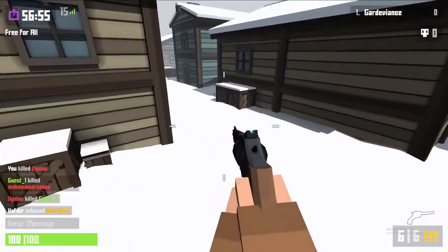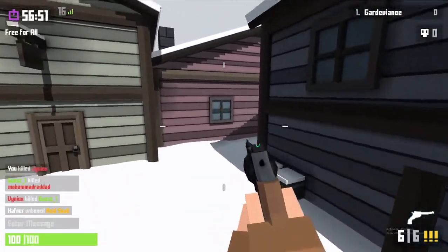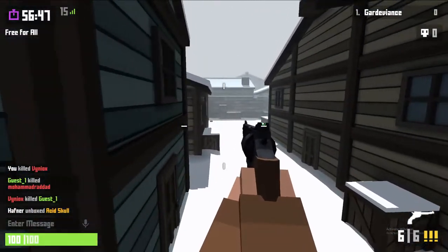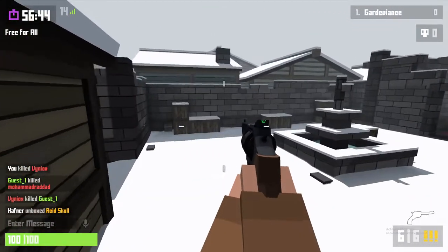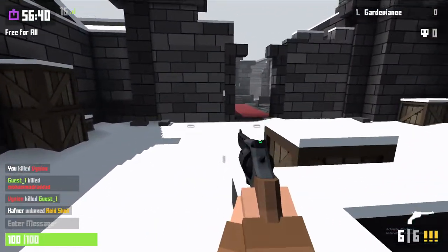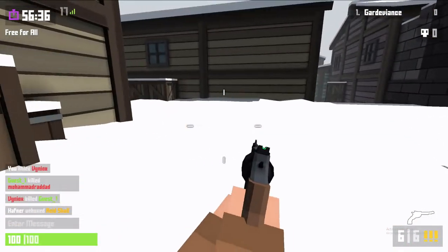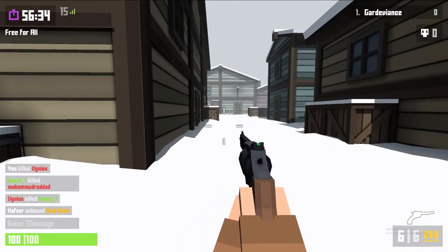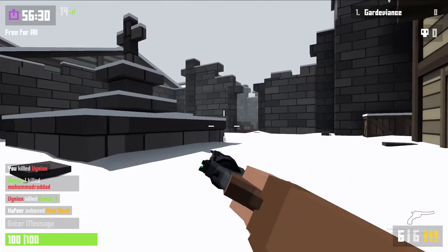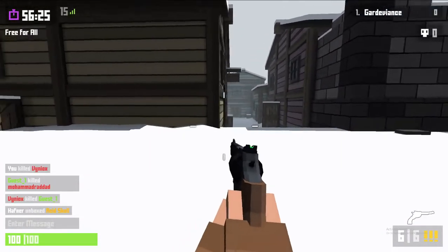Now that I've gone over regular b-hopping, there is an extension to the b-hopping technique called slide b-hopping. If you don't already know, in this game there's a mechanic where you can slide on the ground. If you jump and in the air crouch, you will slide like so. If you see my gun move sideways, that is me crouching.